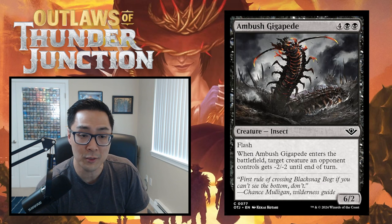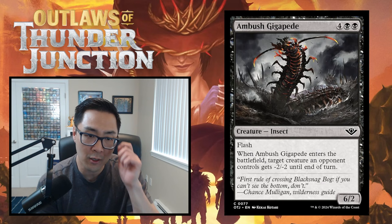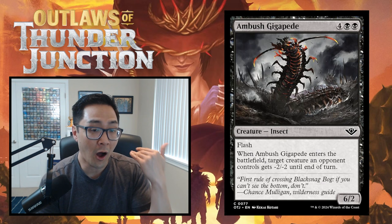We've already gone over the mechanics in previous reviews, so I'll be fast. The Saddle mechanic is basically a new variation on Crew, except you can only do it at sorcery speed and on your turn. All mounts are creatures, and when you saddle them you get a bonus ability. For example, the Trained Erinx is a two-mana 3/1 - if you saddle it when you attack, it gets first strike and you get to scry one.